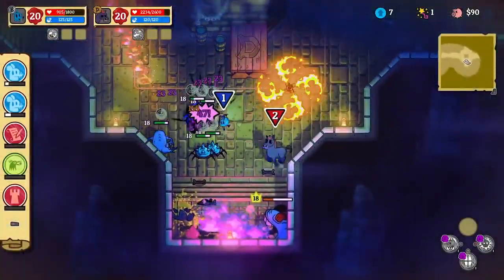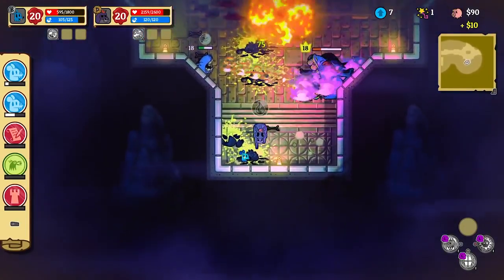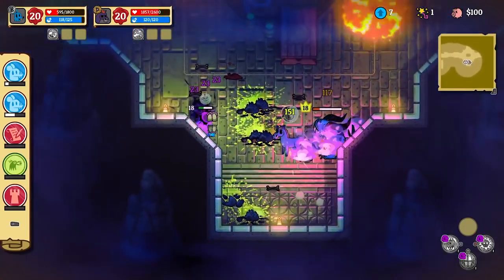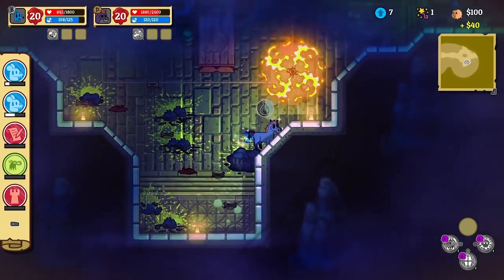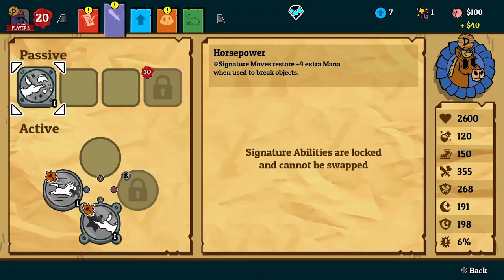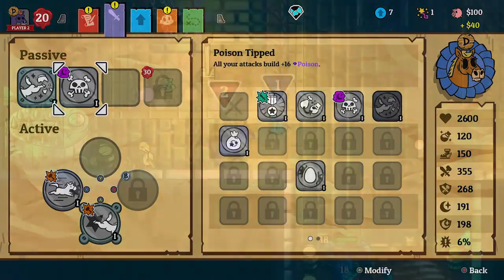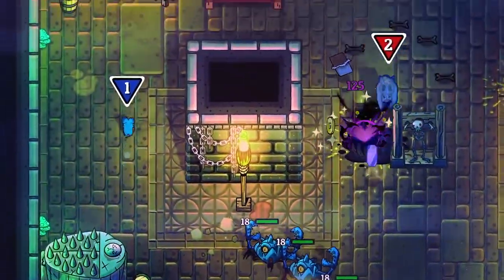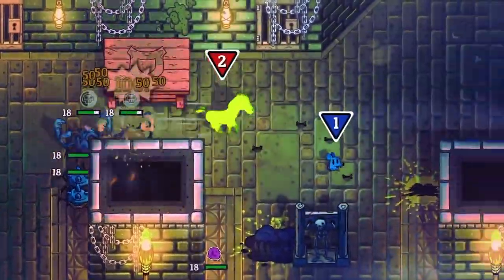One of the major concepts of Nobody Saves the World is that once you unlock customization, forms can equip abilities from all other forms. This lets you create a lot of really interesting synergies between skills. I'm just gonna go into the menu and give my horse the ranger's poison-tipped ability, which makes all of my attacks apply poison. The horse's gallop ability lets it run around super fast and damage enemies it hits, so I'll be able to poison them really quickly, and then you can detonate even more enemies.